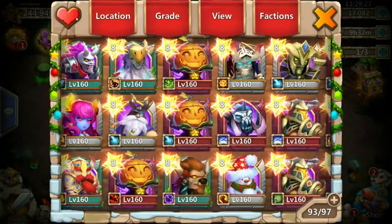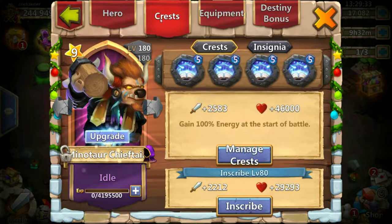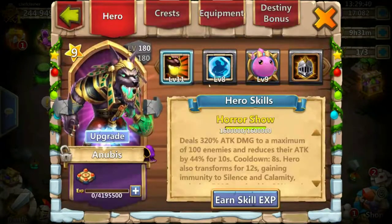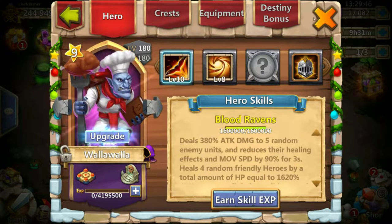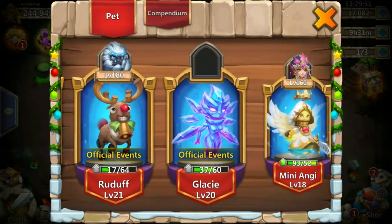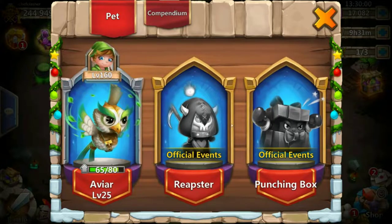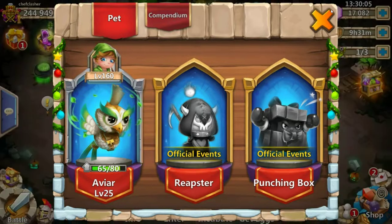Let's see what this minotaur looks like — level 8 War God, level 10 skill, Revite crest, classic. The Nimus with level 8 Bulwark, the Anubis with Stone Skin. The pets are pretty solid too: 20, 20, 18 — they go down — and the blue ones are 27 plus. Reapster and Punching Box aren't here yet.